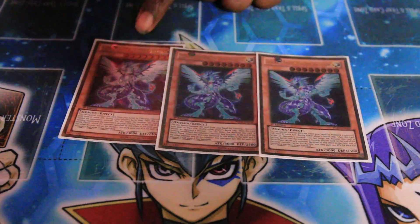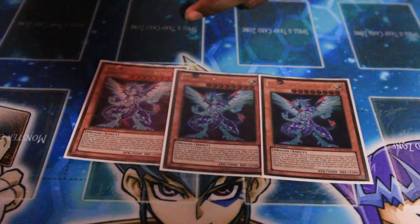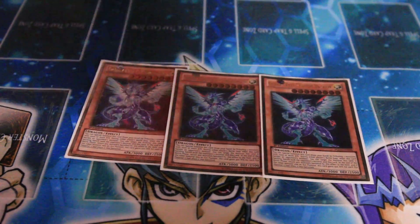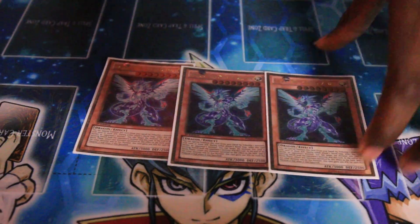Galaxy Photons. I run three Galaxy-Eyes Photon Dragon — boss monster, really awesome card. It gets past Deep Prison, Mirror Force, and also your opponent will most likely want to Bottomless him, so it's good to run at three. Some people run two, but I like three.